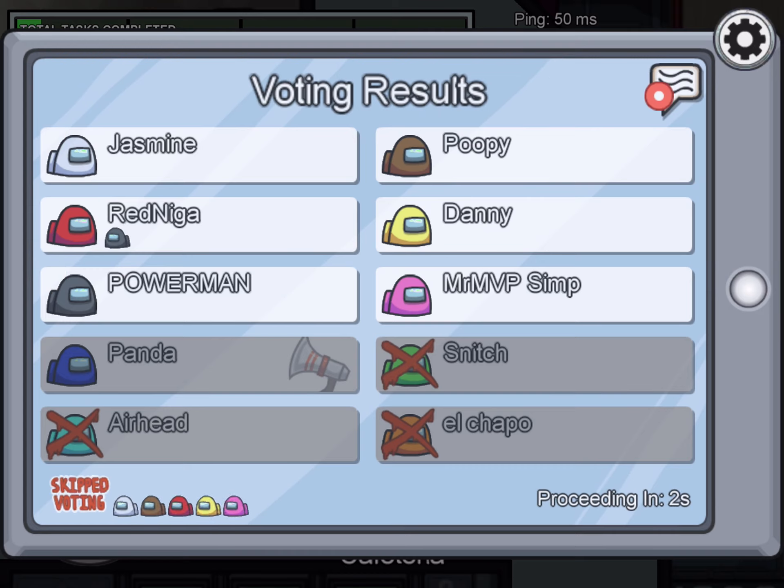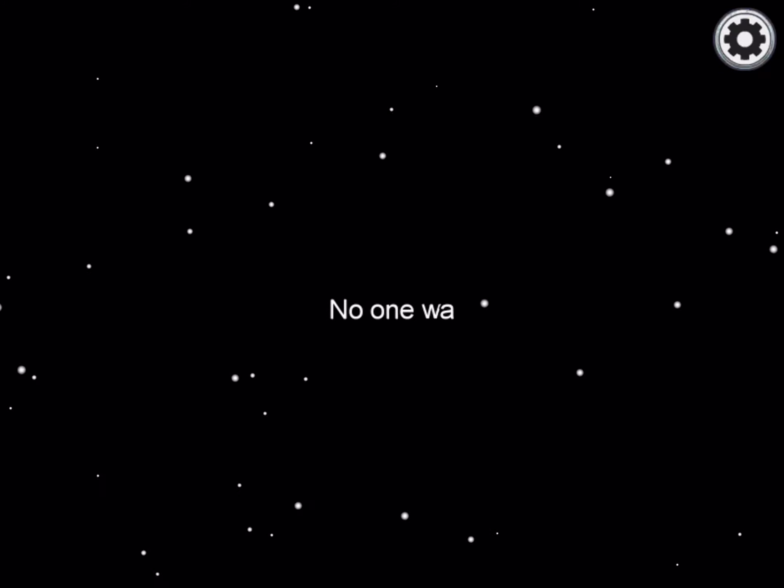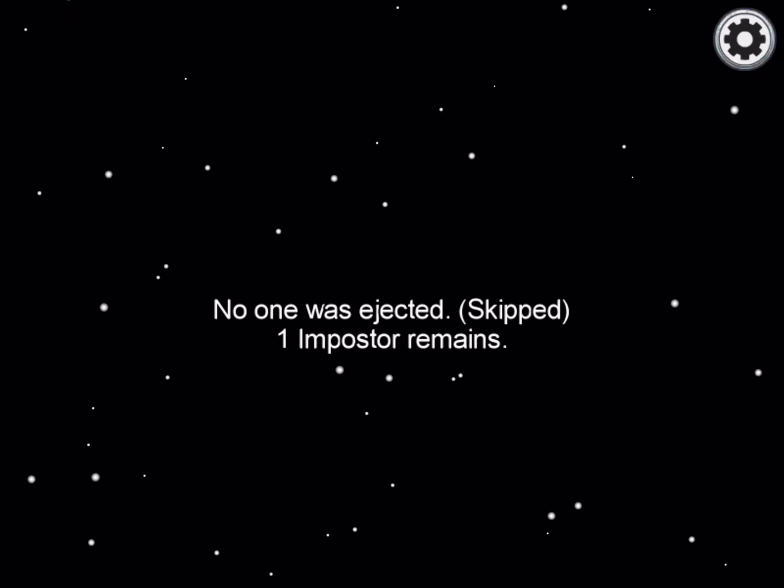Everybody skipped because they didn't know who it was. You can also vote to skip if you don't know who it is. If there is a tie, it'll just say 'tie — no one is ejected.'